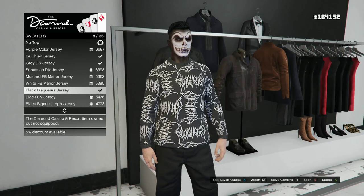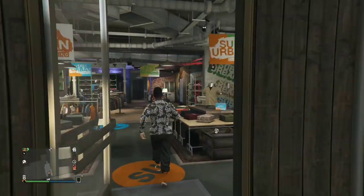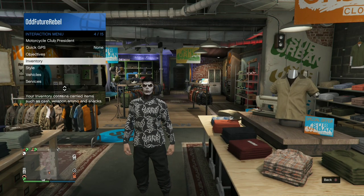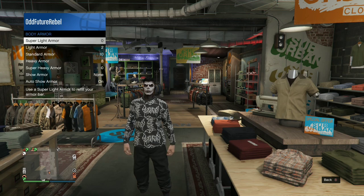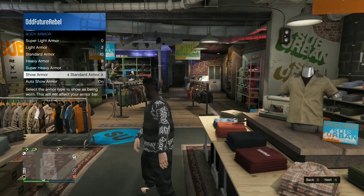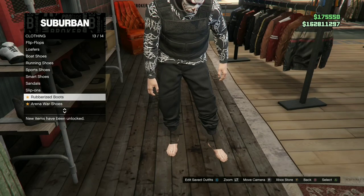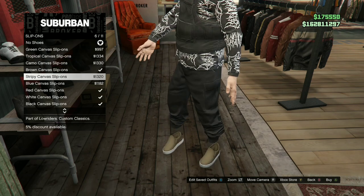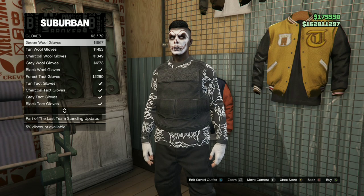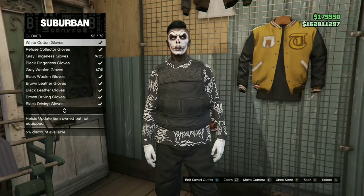Make your way over to the closest clothing store. Go inside, open your interaction menu, go to Inventory, then Body Armor, then Show Armor, and set it to standard armor. Back out from the interaction menu and go over to the shoe section. Purchase the white canvas slip-ons. Then go to Accessories, then Gloves, and purchase the white cotton gloves.